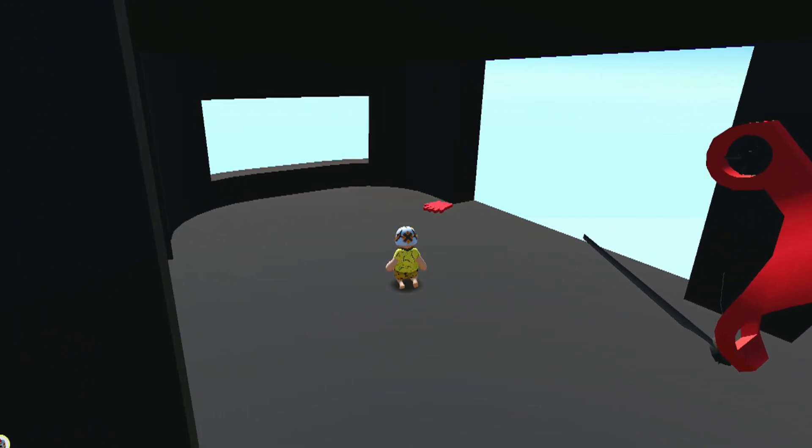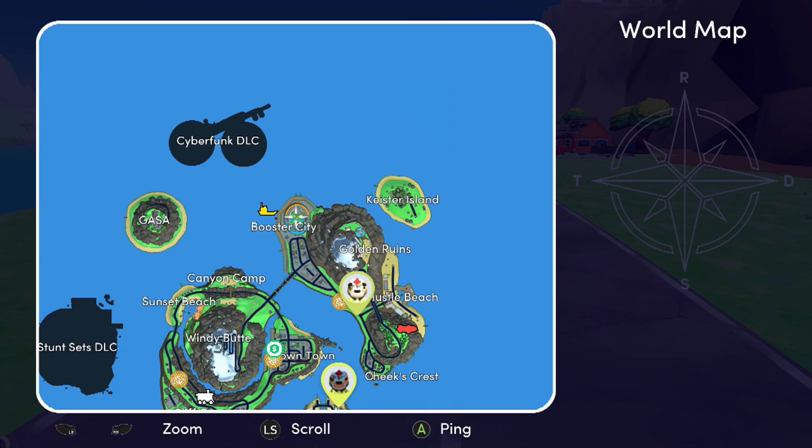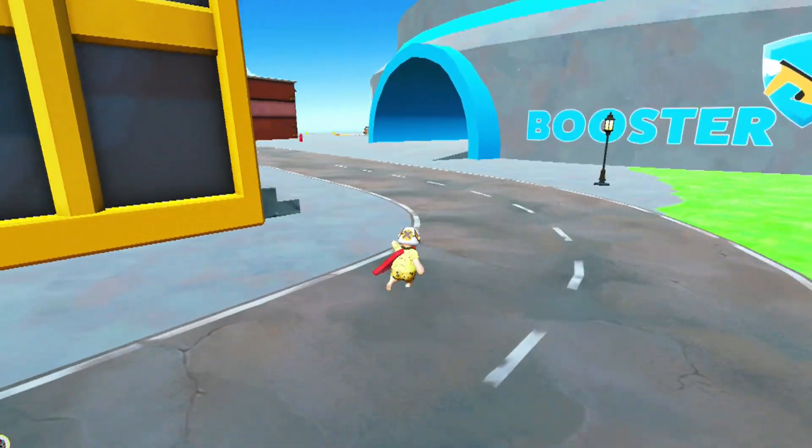Now that you have the foam finger, all you need to do is bring it over to the Booster City Arena, which is located right here on the map. Once you enter the arena, your achievement should pop.